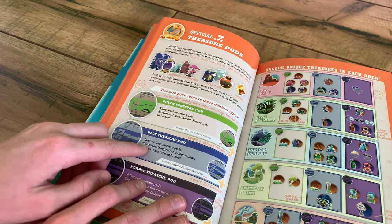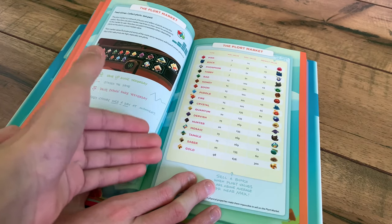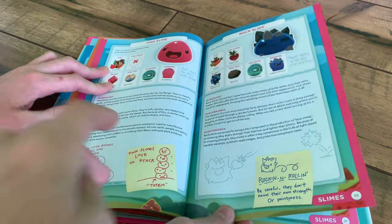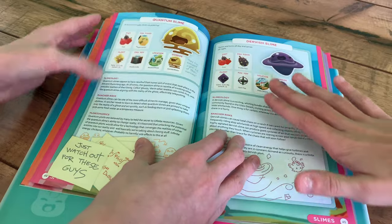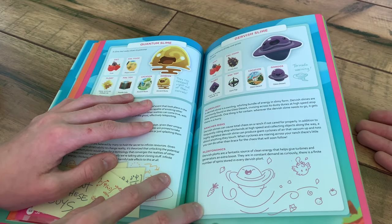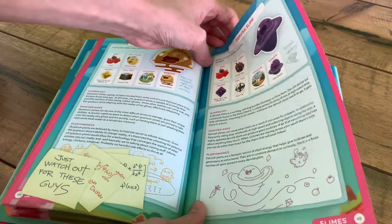The green treasure pod, blue treasure pod, and the purple treasure pod — the purple one has the highest rank. We've also got the plort market, and we have this page which you don't get in the actual Slime Rancher game, which is pretty insane. And of course we've got every slime in Chapter 2, which includes little cute drawings of the slimes doing their thing. This is my favorite slime — it is so cute. I love its little tornadoes, how it scoops everything up, and how dangerous it is. It also shows you their diet, their favorite food, their plort, their favorite toy, their location, and their Gordo's location.